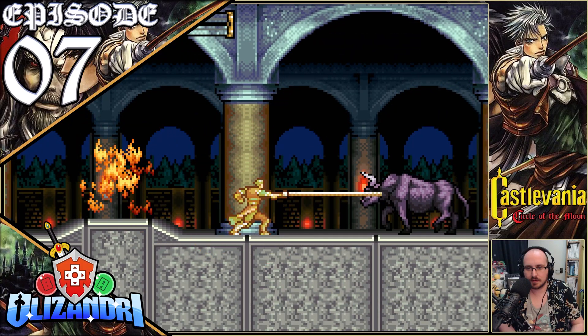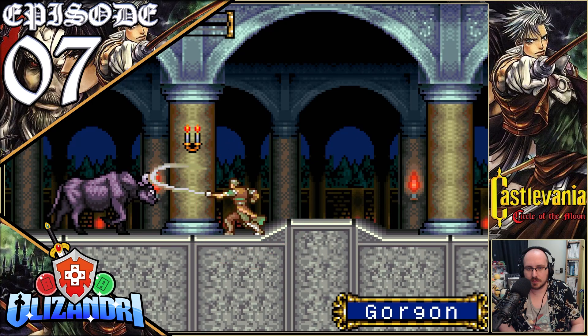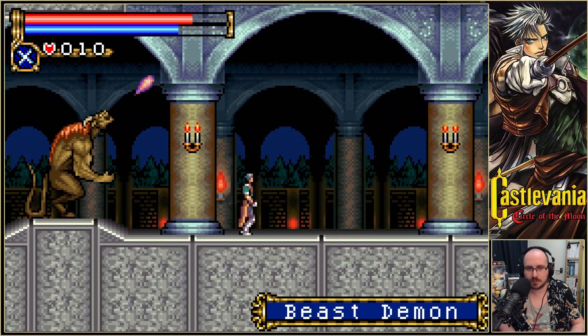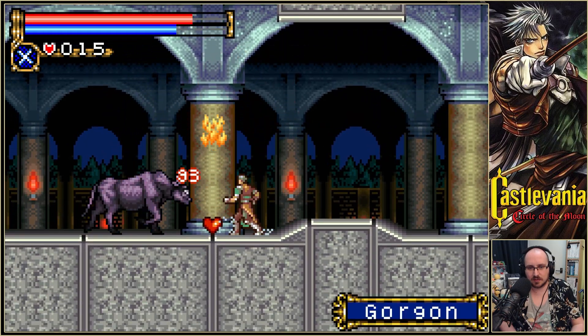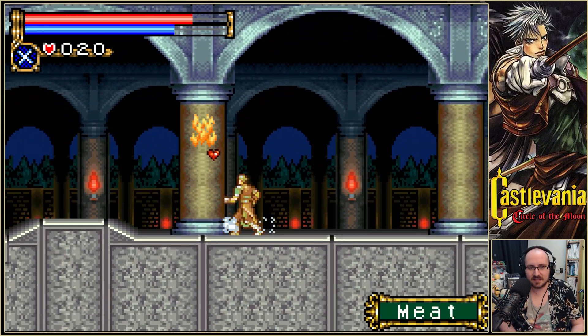Welcome back, guys, to Castlevania: Circle of the Moon, where last episode we continued the Chapel Tower climb until we reached its peak. We found Hugh getting ejected from a room — having found himself in trouble facing a boss, we stepped in to face off against Adrimalek ourselves, defeating it to find a switch that destroyed the map's Iron Maidens. Now, having made our descent from the tower, we look for our next progress path.